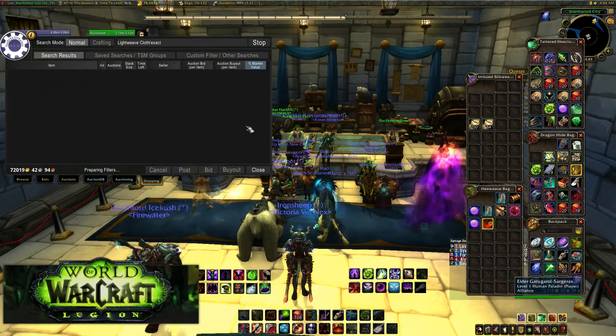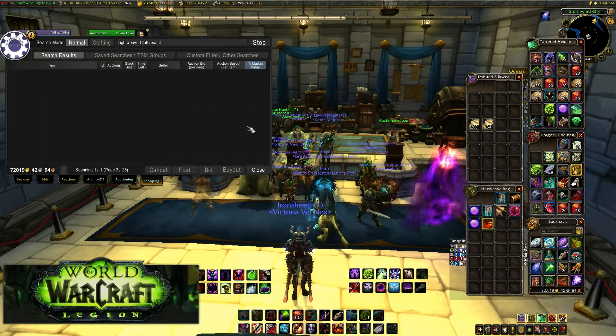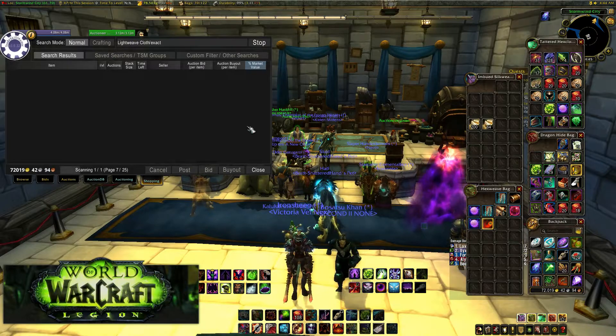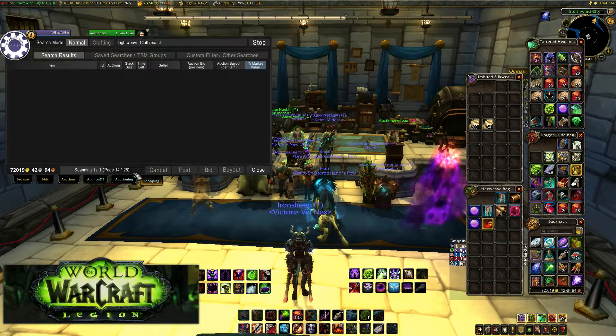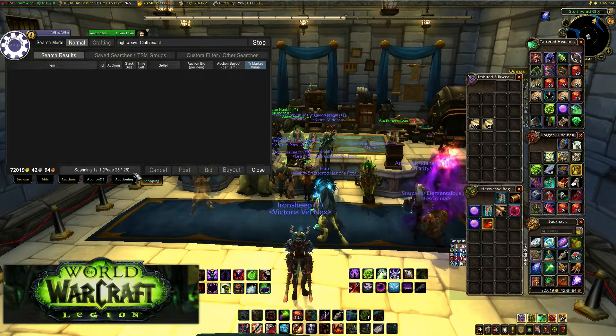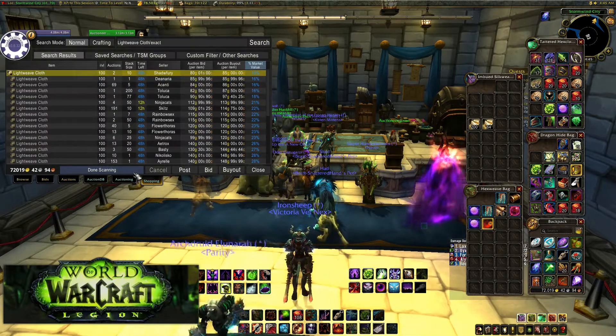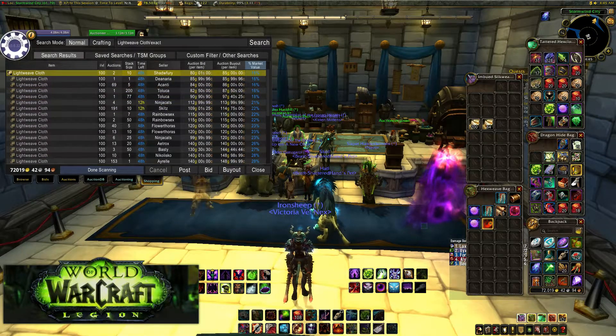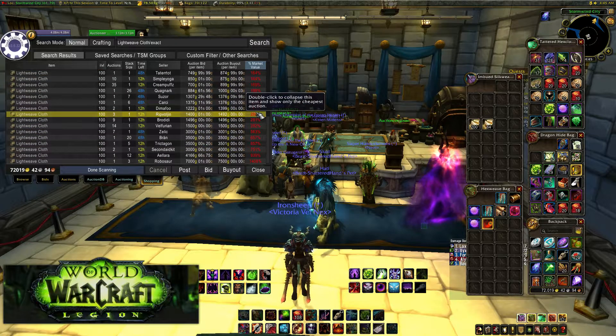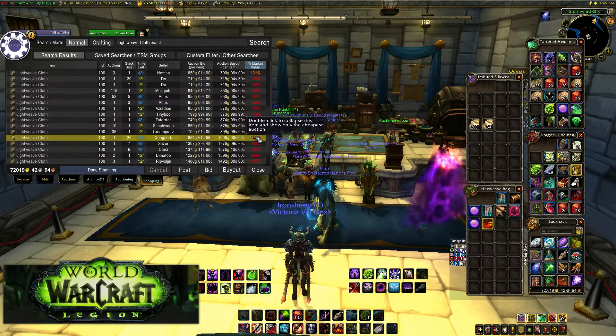We're going to go to the Shopping tab, hit up lightweave cloth, and it's going to scan all the pages. As you can see there are 25 pages — there's a lot of lightweave cloth on the auction house. The farm I just uploaded is going viral, so I'm not the only person doing it. TSM sets everything up and you can see all of this blue right here and then all of this red here.